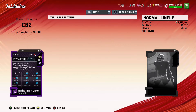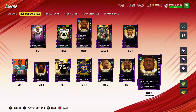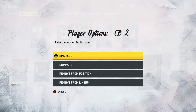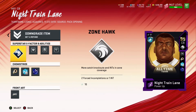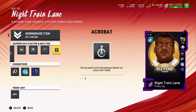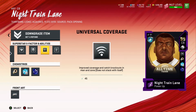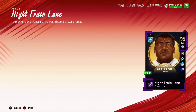With those 99 gold players, you do have the ability to put four abilities on them, plus that one X-factor as well. So I have Enforcer, Lurker, Universal Coverage, and Acrobat on Night Train Lane. He is absolutely my best cornerback and probably the best player on the field consistently.